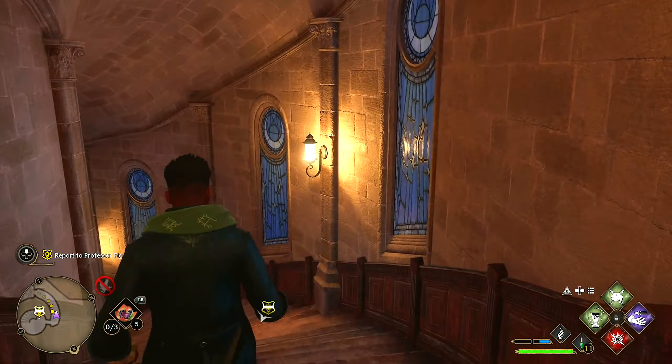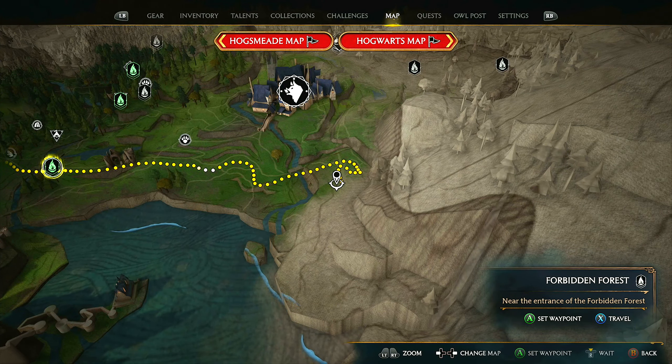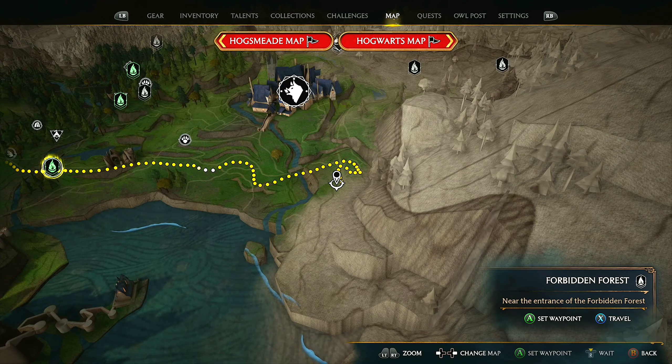Let's complete our quest first and then move on to Percival Rackham's Trial. Let me open up the quest log real quick and see what's there. I need to meet Professor Fig outside of the tower, but first I need to pop balloons over Hogsmeade Station. It's all the way over there. What I'm going to do is spawn here and then just fly over there. We're finally flying in this game — look how fast you can go. This is insane. I don't have to walk everywhere. I'll just take the flying aspect.